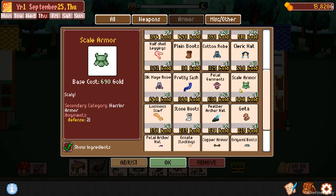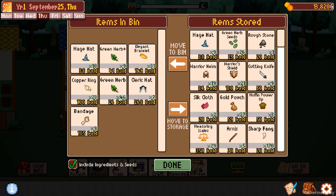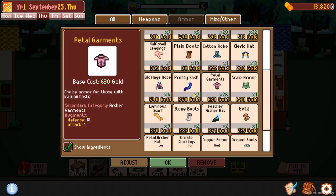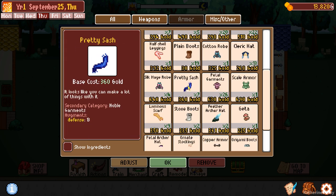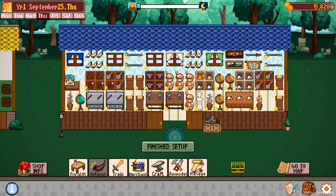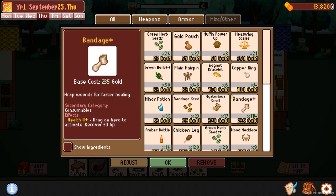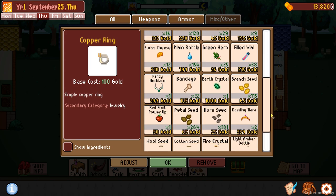I've put stuff in the bargain bin — things I really don't need. I'm not really worried about nobles coming since I don't have the pretty sashes selling — the price difference is 360 versus 630, so I'd rather sell the higher-priced items. Some people have been telling me I really need to go to the pirate island, and I said 'do you mean the regular island?' and they said 'no, the pirate island.' So I'm going to pirate island. Let's get some bandages — the shop is looking very nice.